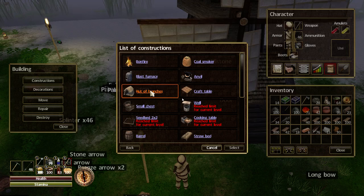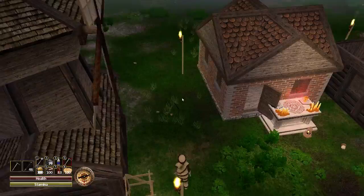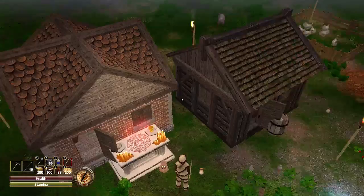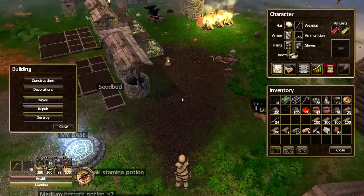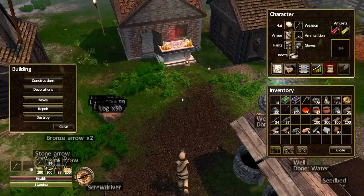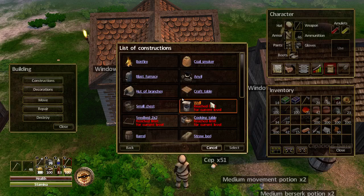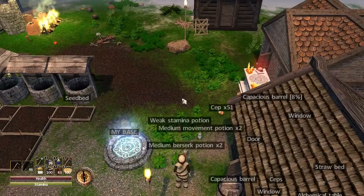Let's put one in front of the mill — I am well impressed with the mill. It's such a good construction because it does flour and resul powder so quickly and cheaply. Let's put another capacious barrel just there. I also need one over here near the altar. Let me check if I've got enough — yes I have. Let's grab some more nails and put one over here.